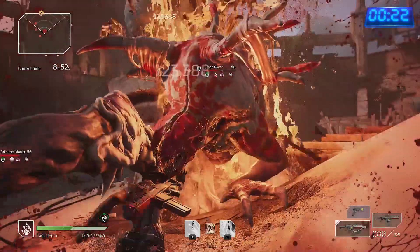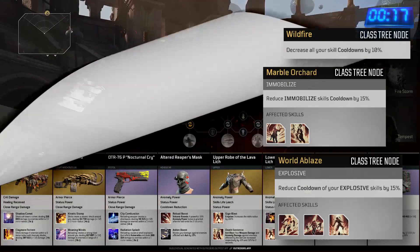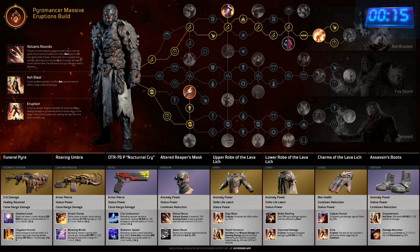Getting the cooldown on your skills as low as possible is key, so I've picked up World of Blaze, Marble Orchard, and Wildfire, as well as focusing my gear stats on anomaly power, cooldown reduction, and status power.